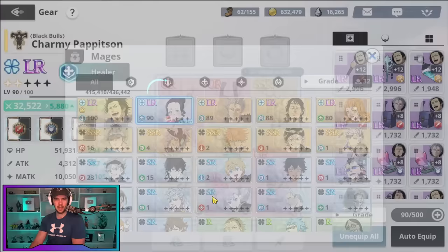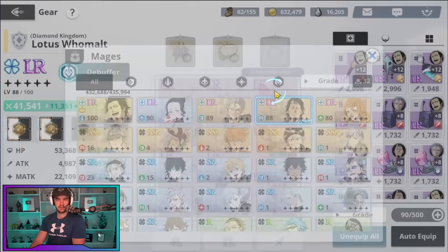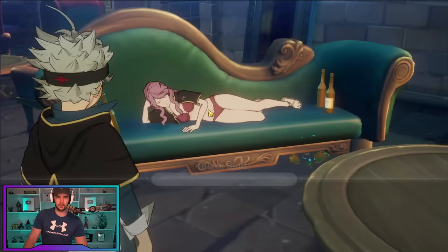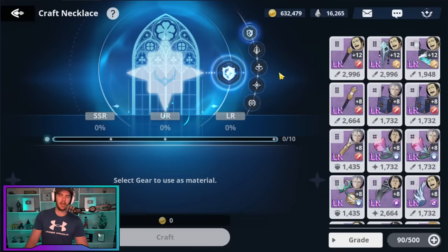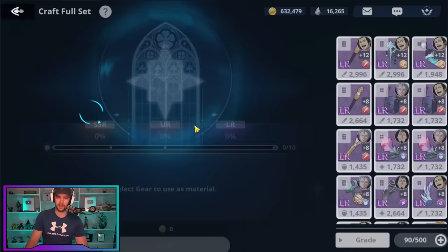I'm pretty well set up with LR gear. Once I got myself to a decent point of LR gear, that's when I went into Vanessa and crafted some accessories. With accessories, I just do the full set. If we do these ones, you can see you can choose the stat, you can choose the slot and the stat, but it's going to cost you one of these universal pieces. So don't do that and waste things — just go in here and you get a random piece with a random stat.